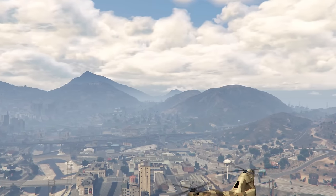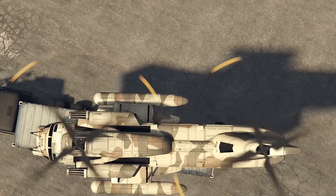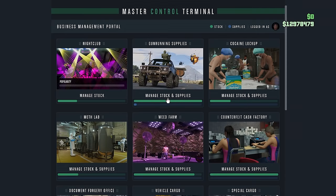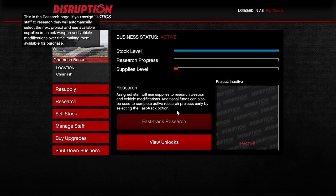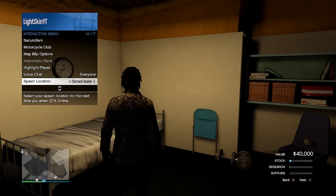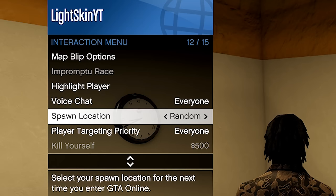The Master Control Terminal in the Arcade lets you restock your bunker remotely instead of traveling out to it every time. Having a closer bunker location like Farmhouse or Chumash also saves travel time when you need to resupply. With today's load times, it's almost always best to set your spawn location to the bunker and join an invite-only lobby.